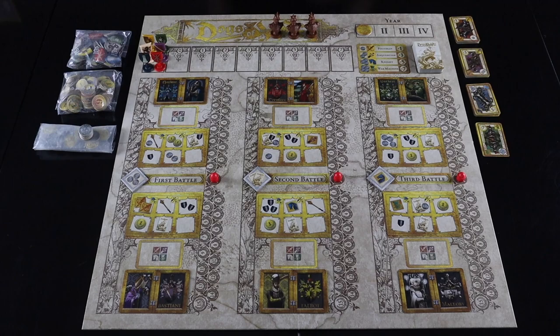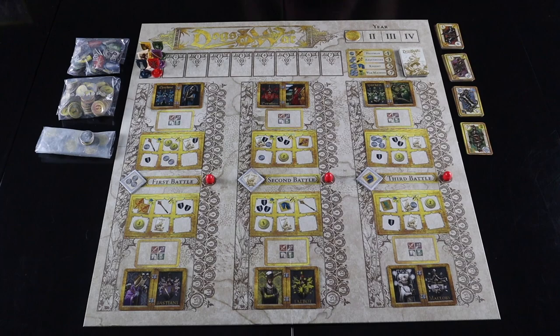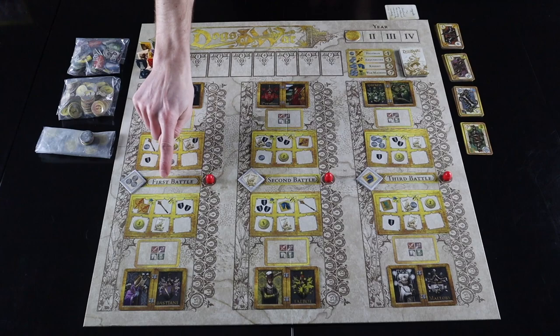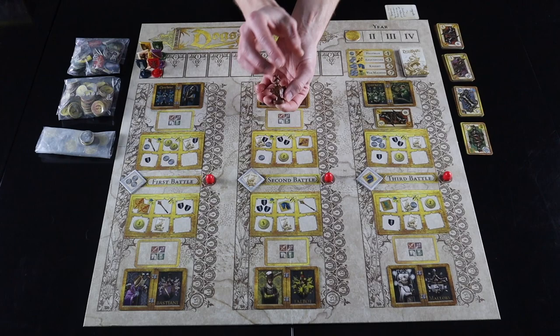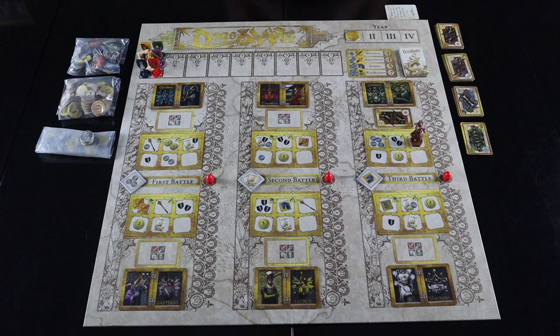After everyone has mustered, the action phase begins. First and only at the beginning of your turn, you may play a single tactic card from your hand, resolving its effect and discarding it. Next, you must play a single soldier onto one of the soldier spaces on the board — battles can be thought of as simultaneous, so you can start with any battle. Then place one of your captains on an order of battle space adjacent to where you placed your soldier. A captain will never go into battle without a soldier, and vice versa.